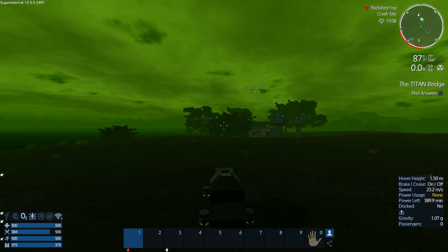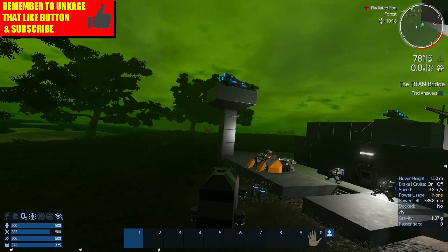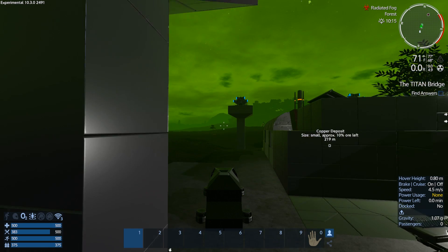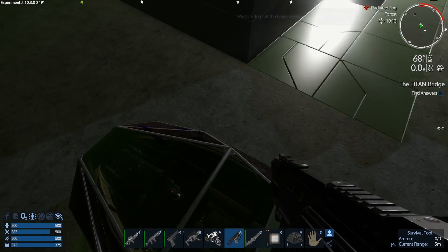Anyway, the cool thing about this game is if I make the Spange Miner and then you guys give me a better miner, I can just take apart the Spange Miner and put everything into the new one. And as far as I know — unless they've changed it — last time I did it, you get 100% of the resources back.